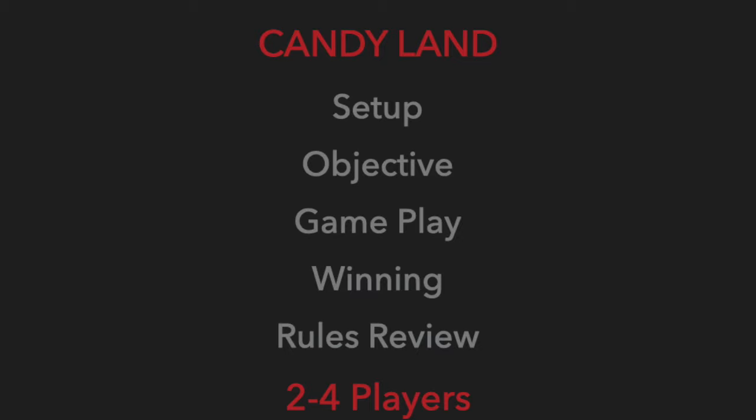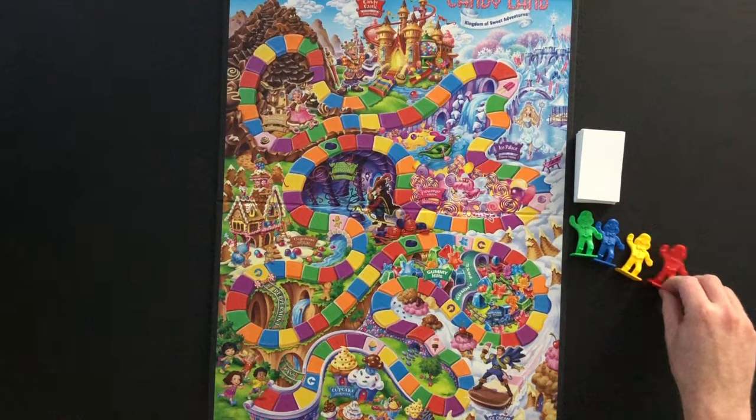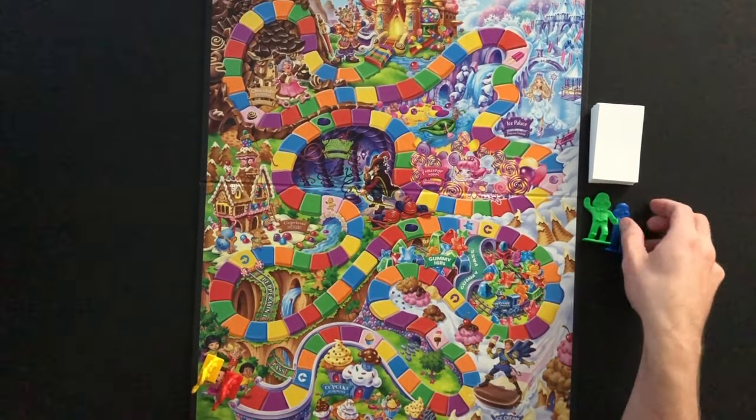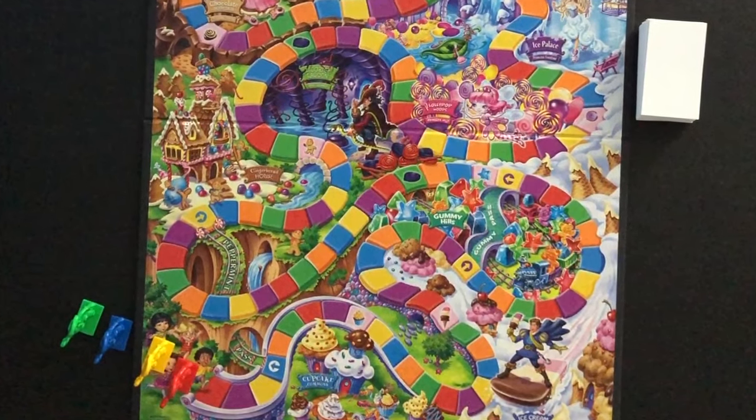The game is played with two to four players. To play, you will need the Candyland board game. Each player will select a colored game piece to play for the game and place it at the starting area on the board. The cards are shuffled and placed face down.